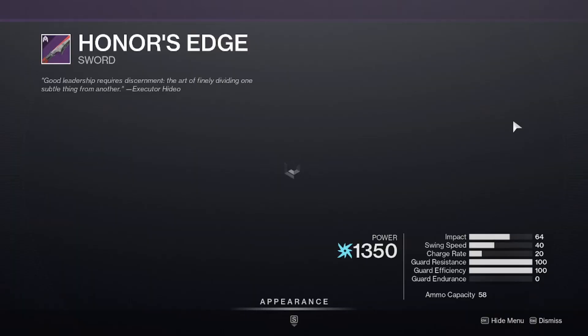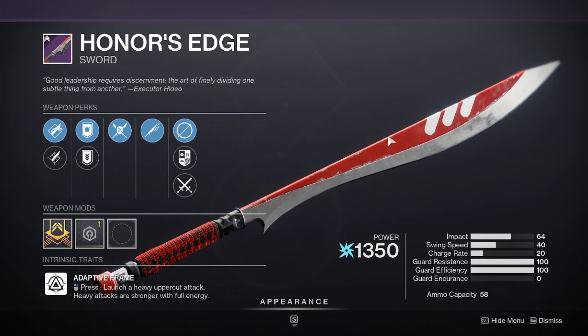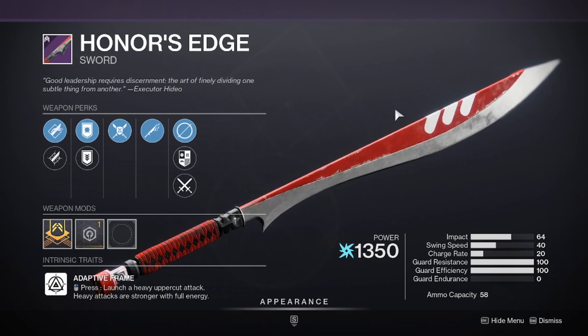In terms of rolls however, the Honor's Edge that is here is a very good roll for what it is. So if you don't have a sword like this that does the uppercut swing, I would highly recommend getting this one as your starting one and try to find a better one as you go on from here.